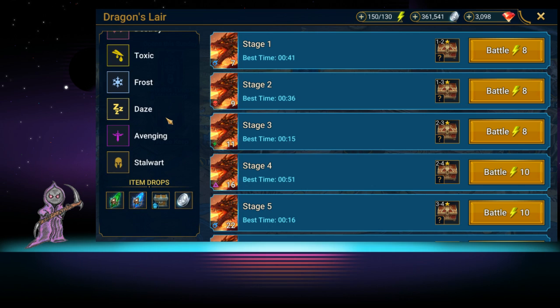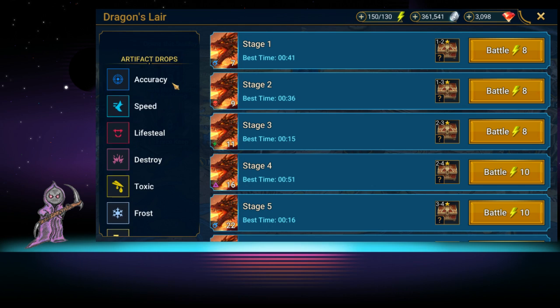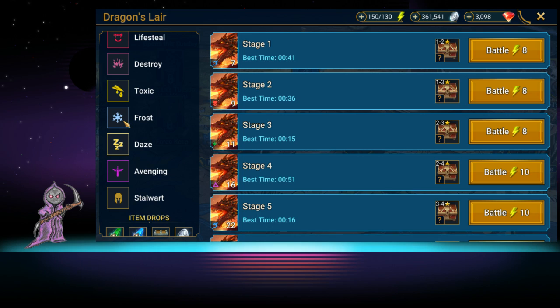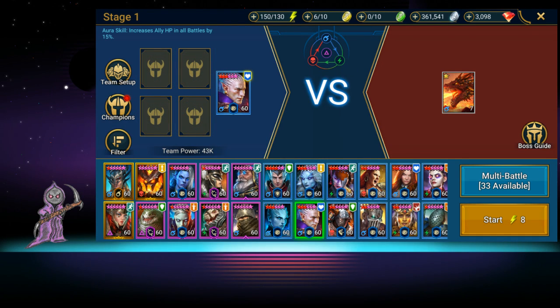Don't expect this guy to be hard. He's a great place to farm for early game pieces and actually great to farm even for late game pieces. You can get accuracy, speed, life steal, and destroy — that's about it. The other sets are more situational. I have one hero in Toxic and one in Frost, but the others I don't really use unless you need someone who doesn't take as much AoE damage.